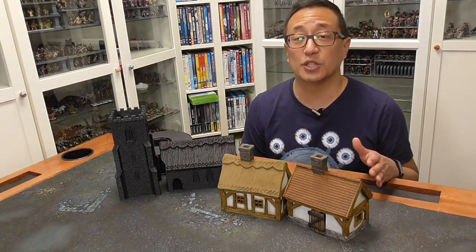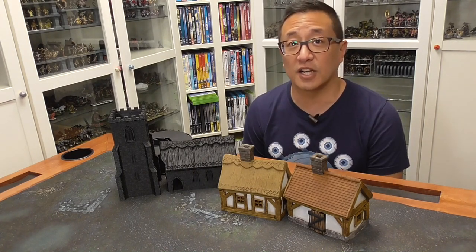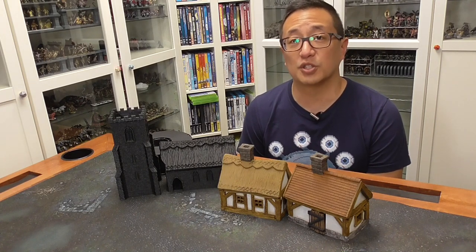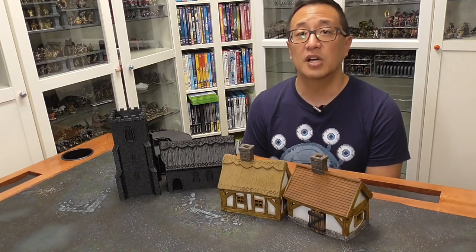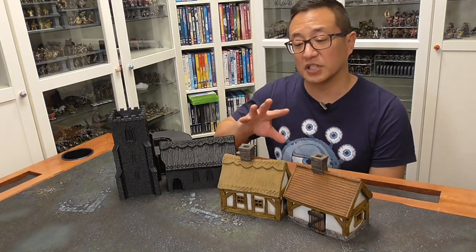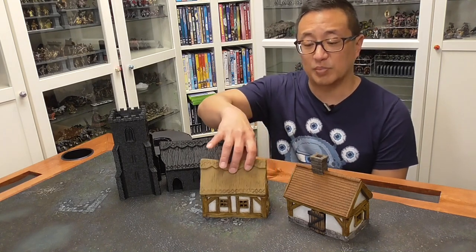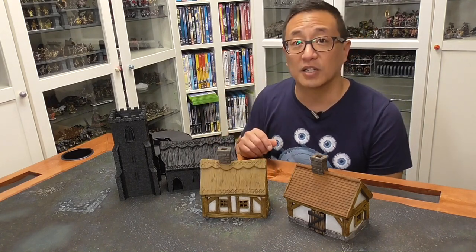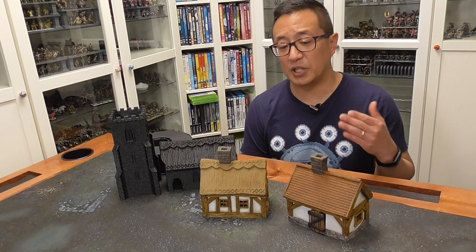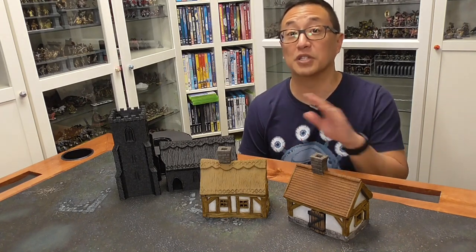I do provide a painting tutorial at the end of this video, and for the first time I tried out using contrast colors rather than my traditional method. My usual approach is base coating with spray paint and then dry brushing on top. So this is the first time I'm experimenting with contrast colors to paint these buildings — I think they turned out pretty well. But using contrast colors is a lot more expensive, especially on buildings where you use a lot of it.